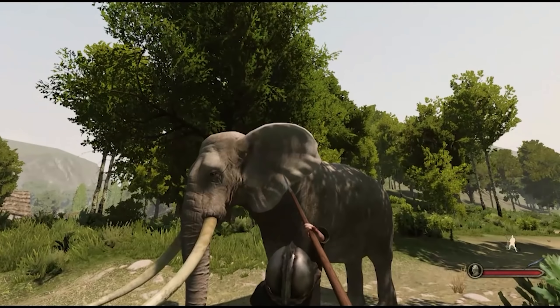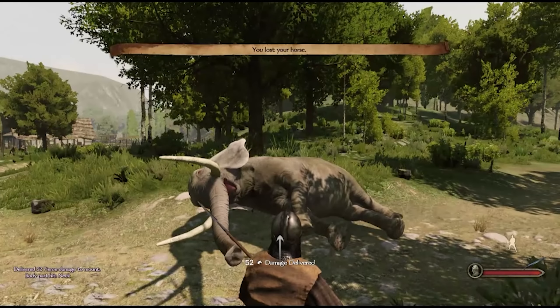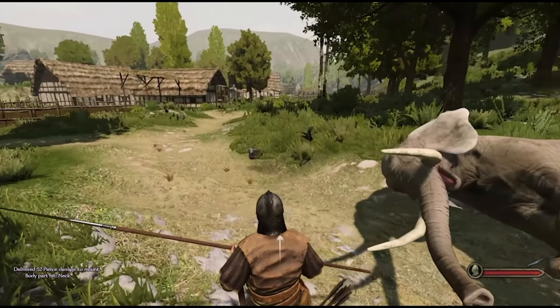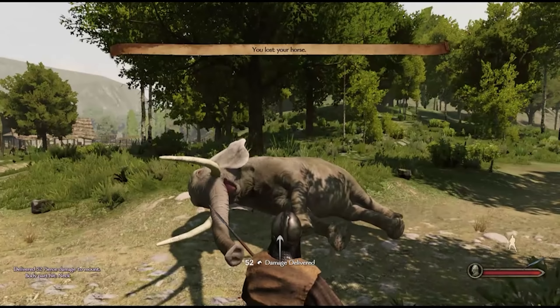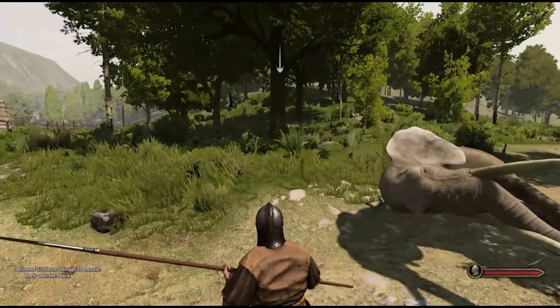Then in the next clip, we're going to see the death animation for an elephant — when it's taken down by a spear or a javelin. That looks absolutely fine, really cool stuff. There's a slight little kill animation when it falls down.